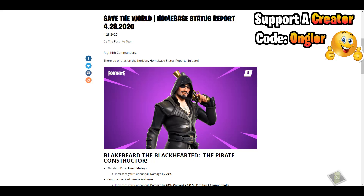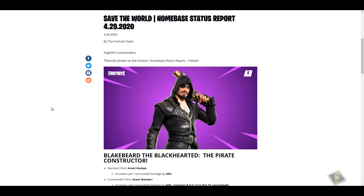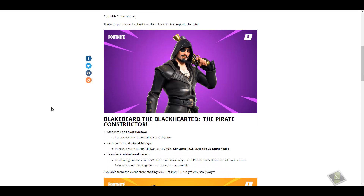First up we have Blake Beard the Black Hearted, the pirate constructor. The standard perk 'Avast Mateys' increases cannonball damage by 20%. The commander perk increases cannonball damage by 40% and converts Rosie to fire 25 cannonballs. The team perk: eliminating enemies has a 5% chance of uncovering one of Blake Beard's stashes, which contains peg leg club, coconuts, or cannonballs.